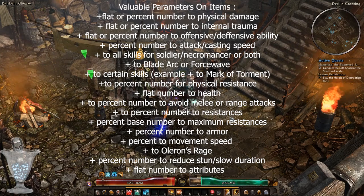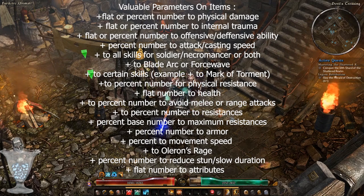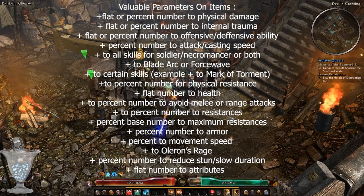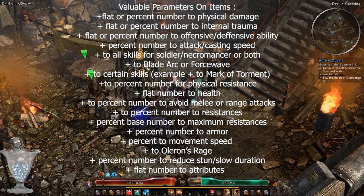Additional valuable stats include: percent based physical resistance; flat based bonuses to health; percent based chance to avoid melee attacks or projectiles; percent based resistances to certain damage types — for example, plus 20% ether or chaos; plus percent based to maximum resistance of certain types; and increase to armor in percent base.